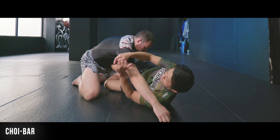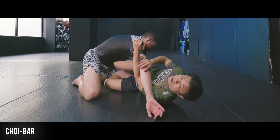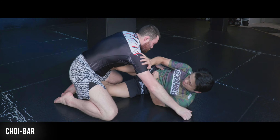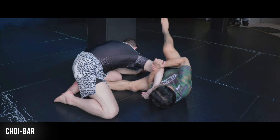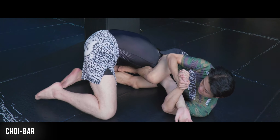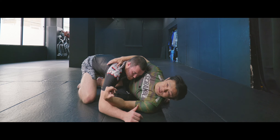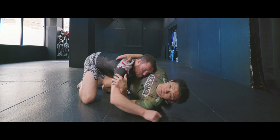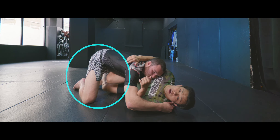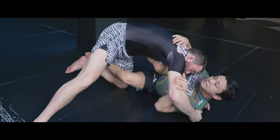Another option is choiba. When the opponent hides the arm but can't pull it out, they turn the arm down into a kimura shape. Craig gabels the arm, then opens the back and starts getting inverted to set up a reverse armlock — some call this choiba. On the other hand, if Craig feels really uncomfortable, he escapes to closed guard. When opponents over-commit to upper body pressure — getting close to chest-on-chest — there's more space around the lower body. Craig pulls out the bottom leg and gets back to closed guard.